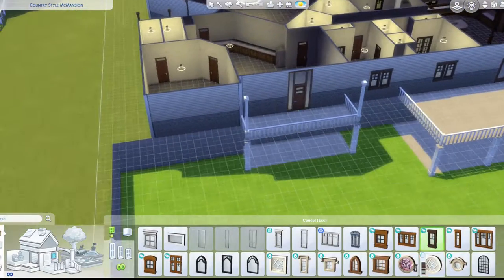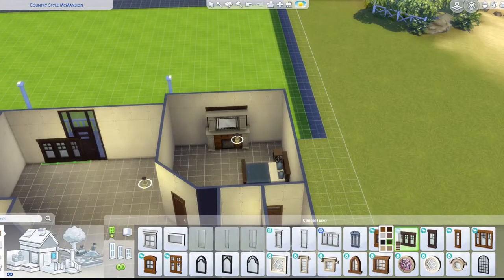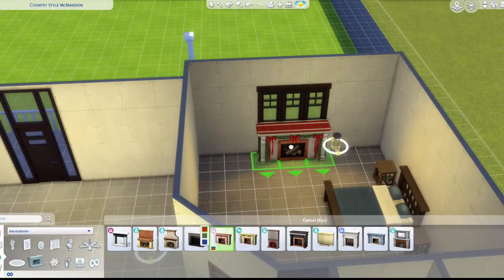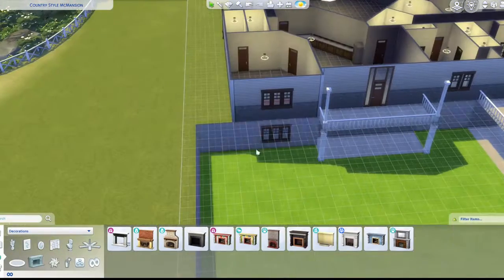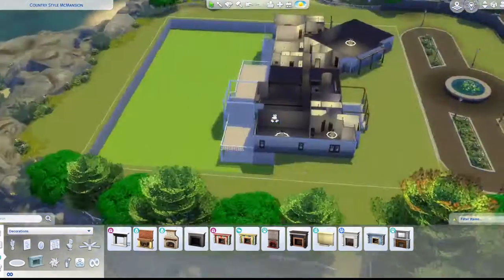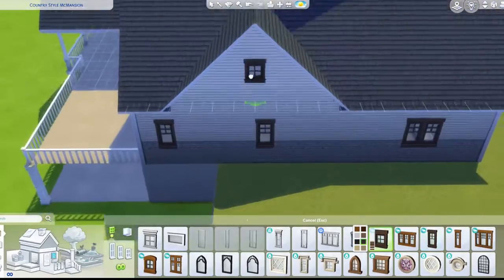Adding more windows, and I realize the fireplace doesn't make sense with that window blocking the view, so I use a smaller one. I change it and move it later when I start furnishing more. I'm adding windows here and a window by the stairs.